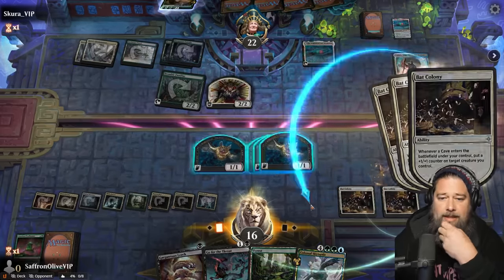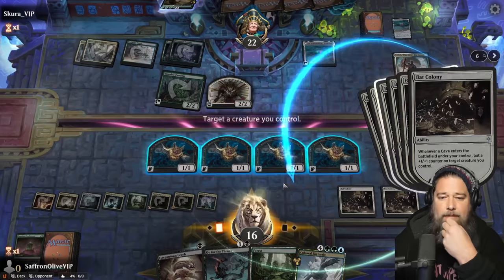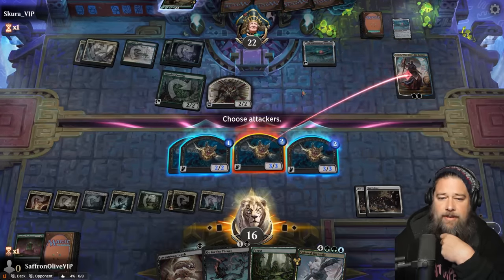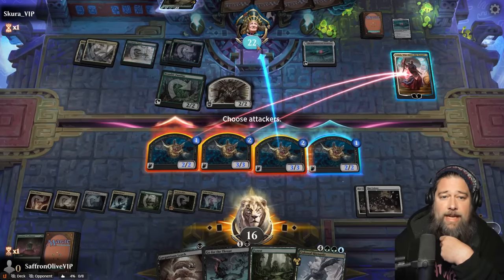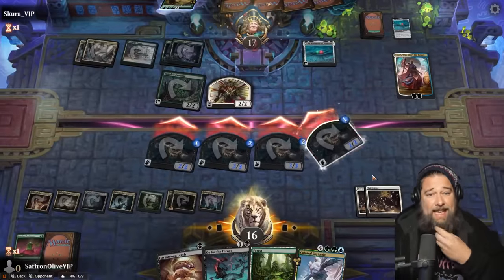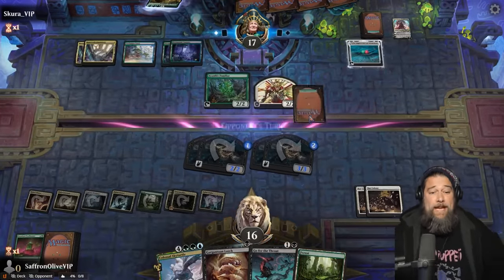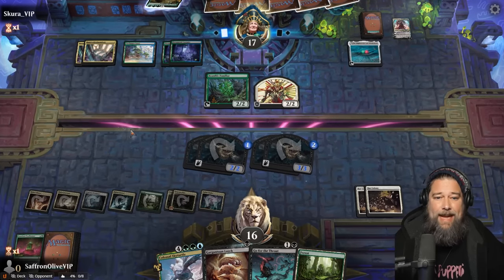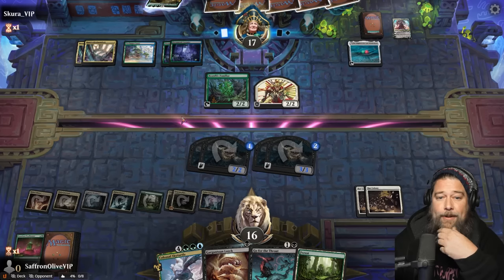Grow the bats. Our team is getting kind of big. Hit Teferi, hit Teferi — this is kind of working. So Teferi down, hit our opponent. That's a clock. Opponent is probably playing big things, which is a little scary. They have a lot of mana, but we have a lot of bats. We have way more bats than our opponent here. Can you beat the caves? I wonder what they're trying to do — must be an artifact deck, or else what are you doing with Might Stone and Weak Stone?